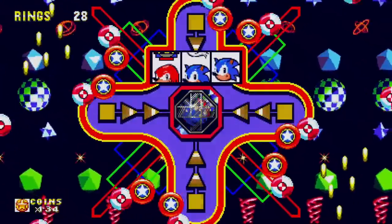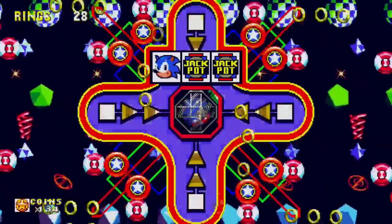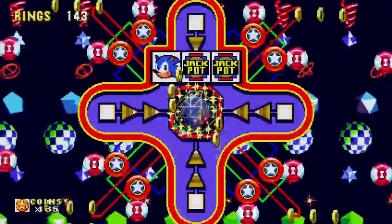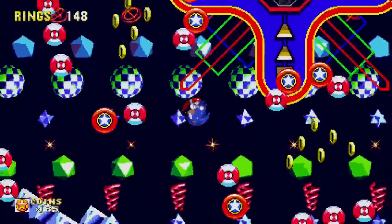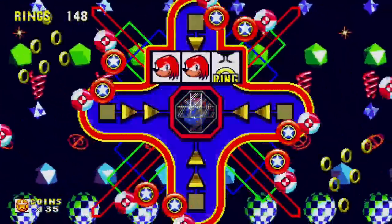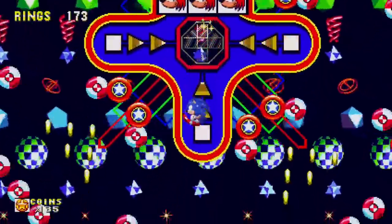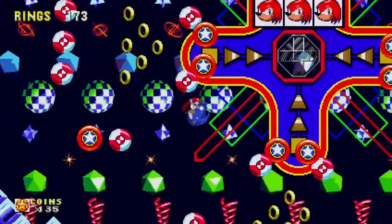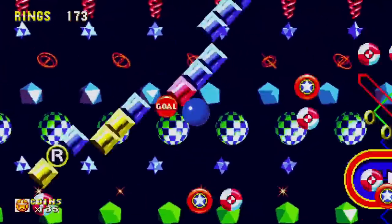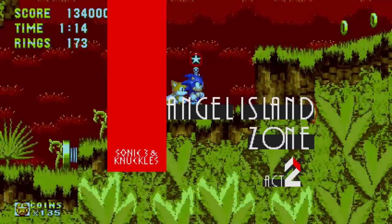We got another bonus stage - it's a little arcade machine. Do we get the jackpot? Sort of - we get a Sonic and two jackpots. That's still quite a lot of rings. It's like Sonic 1's slot machine. We get triple Knuckles, which gives us some rings. I hit the goal - I didn't even see it down there. Well, we're back to Angel Island Zone now.